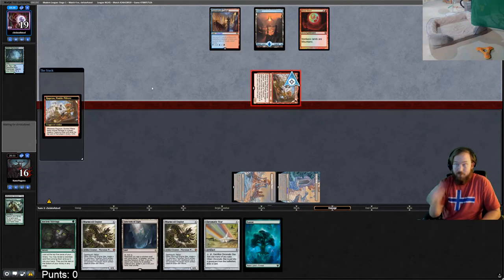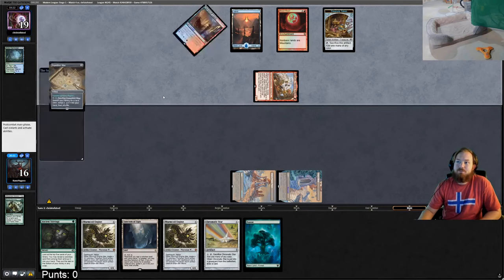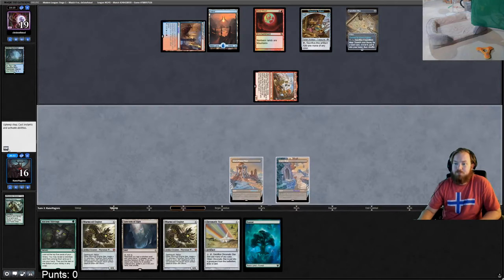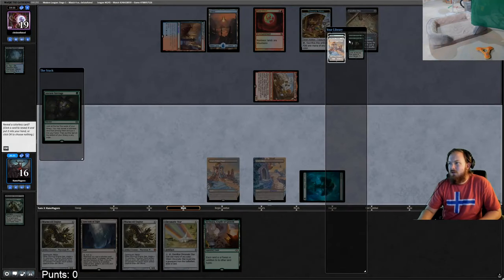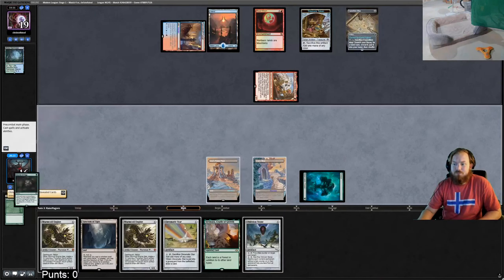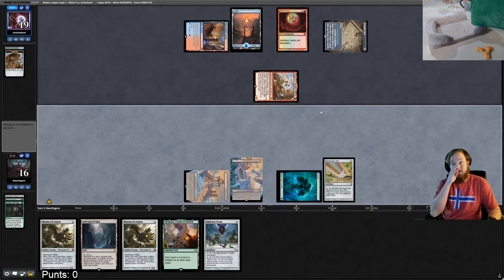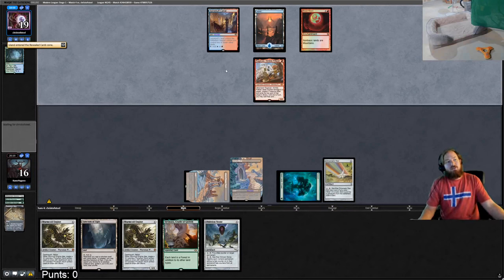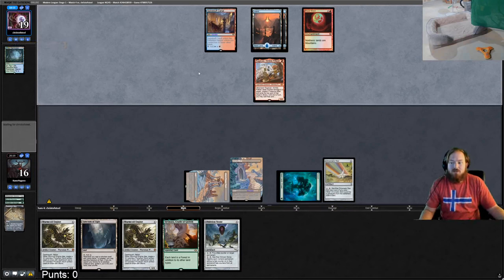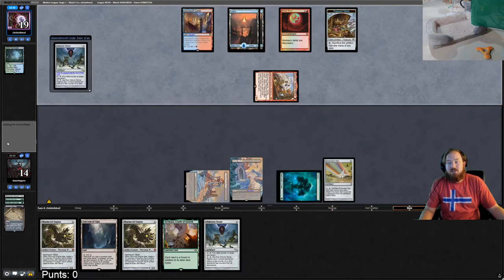Opponent attacks for two, makes a treasure, takes us to eighteen, exiles Ugin. They play a Blood Moon. We draw a Star — we did get a second Tron land, this would have been an excellent Tron hand. Sylvan Scrying, get a basic forest, pass and hope we last long enough to play threats. Ragavan keeps them fueled with blue mana.